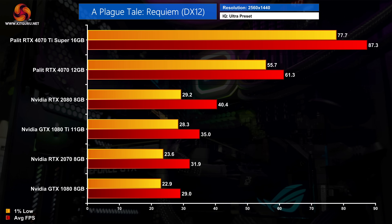In A Plague Tale Requiem, none of the 10 or 20 series cards could keep 1% lows above 30 FPS at 1440p. Contrast that with the RTX 4070 sitting at 61 FPS with very tight 1% lows alongside the 4070 Ti Super at 87 FPS, and you can really see the difference a couple of GPU generations makes.